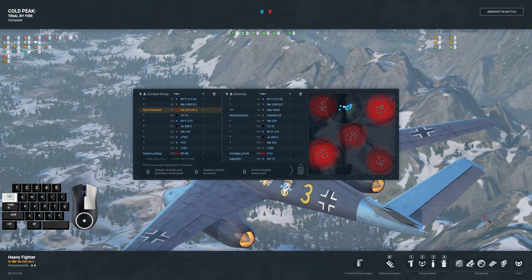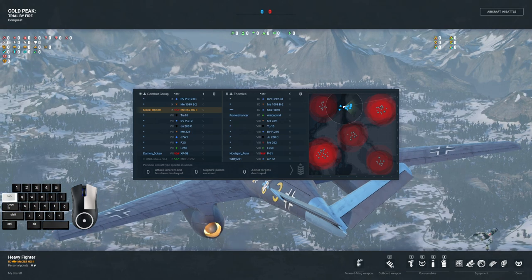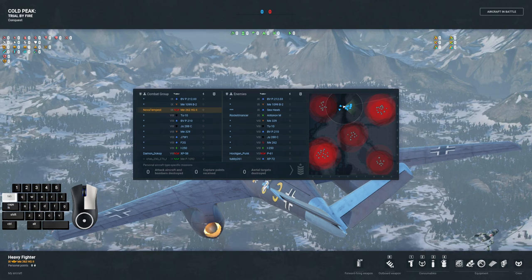Just real quick off the top, we've had a quitter on the 1092 who left — don't know why. Two tier nines, two eights. Could be that he had a desync or disconnect, and he'll come back. We'll see. But specialized chain lightnings, Nova's specialized 262. We've got a Masha on the other side, specialized P61, XP72.